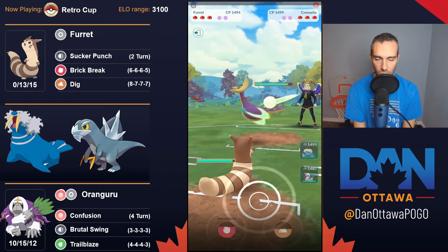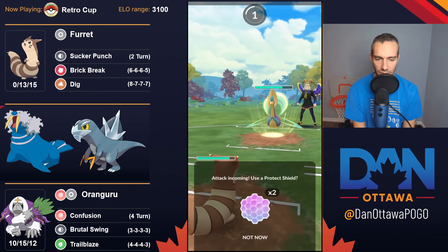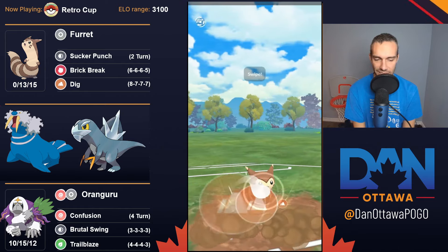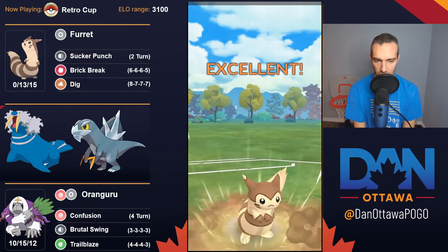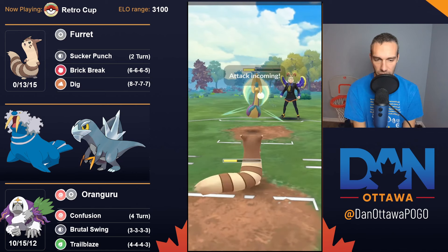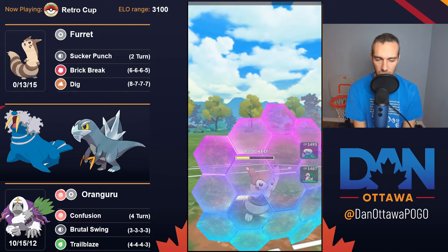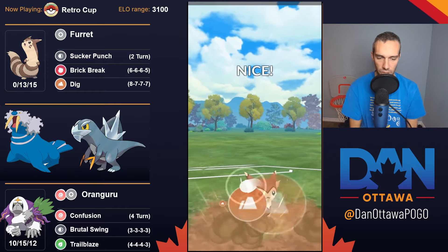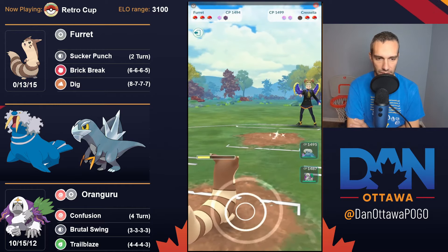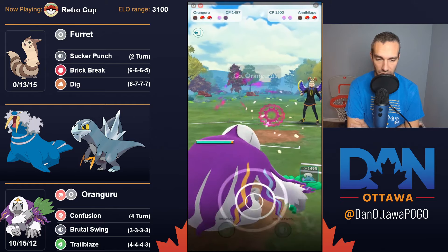Cresselia — another Psychic Pokemon where Dark is super effective. Moonblast does about 50% and the Digs do not do 50% — the Sucker Punches are doing all the work, not the Dig. I commit the shield knowing I can wind switch and come out with energy. They let the Dig go and it is Annihilate. I'm staying in this matchup because I realize it's double weak to fighting — but it's okay because now I can get their Oranguru on it.